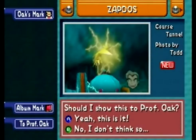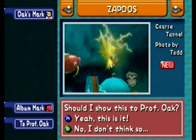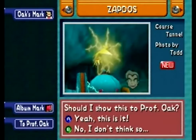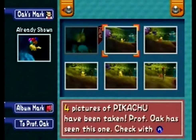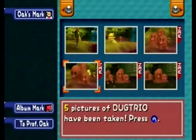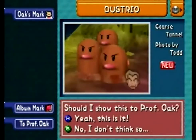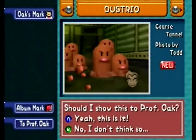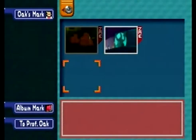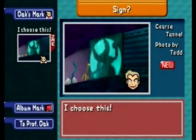We want one where he's zapping. That's good, he's right in the middle. I don't want Pikachu — I want Dugtrio. That's good, we'll go with that. And of course the Pokemon sign. Back to Professor Oak we go!